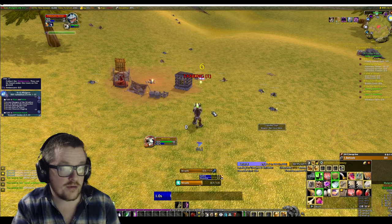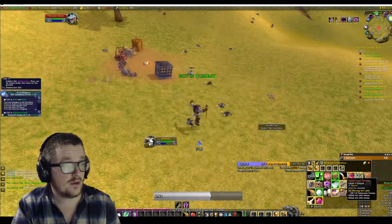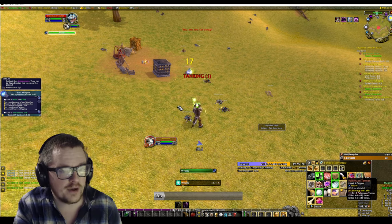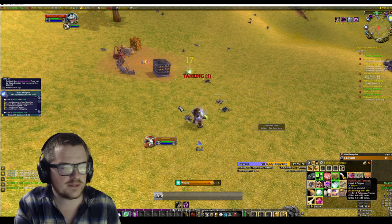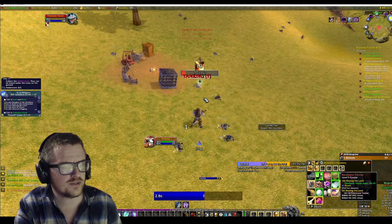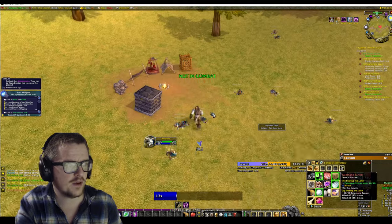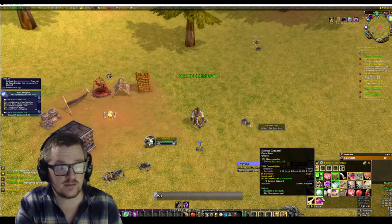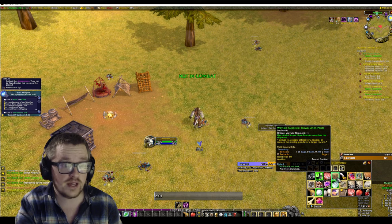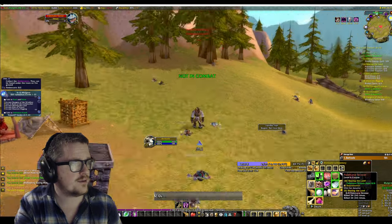You get cloth, you get some money, and you have a chance on greens. The thing is, every five minutes or so, give or take, I've noticed there's a chest spawning and you can get some stuff in it. I got a pearl, I got a silver bar, and you got the Waylay Supply, so it's a pretty nice farming place.